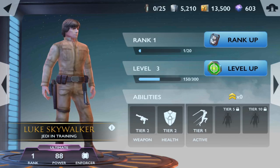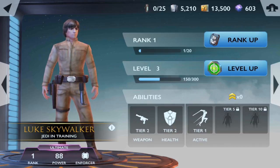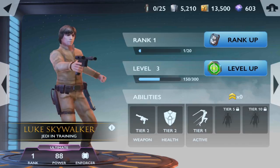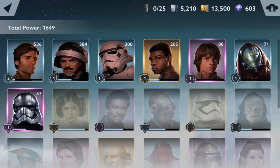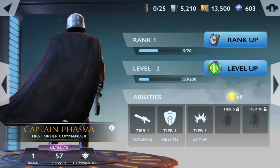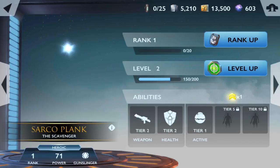We'll put Luke into an arena battle, but as you can see his power is 88, weapon tier 2, level 3. He is pathetic right now — he needs some work to be worth a damn. We'll probably lose the arena battle because of that. We've got my boy Poe, the rebel trooper, and the stormtrooper. We'll need to replace one of them with Luke. We also have Captain Phasma, First Order Commander.